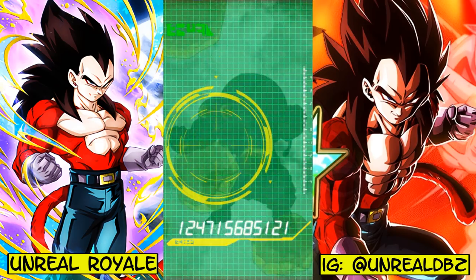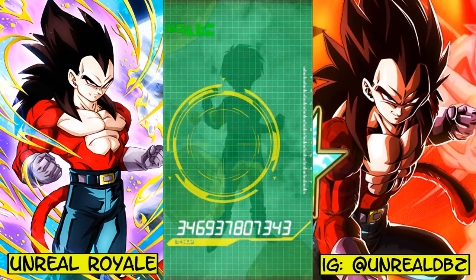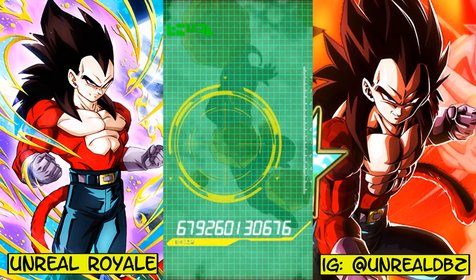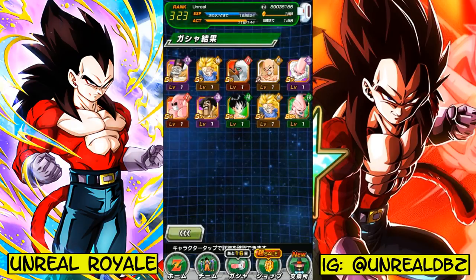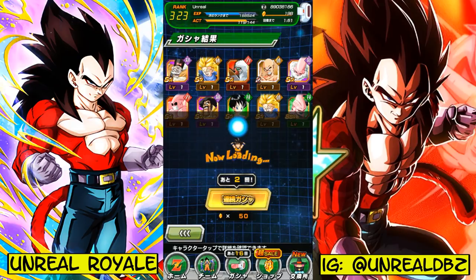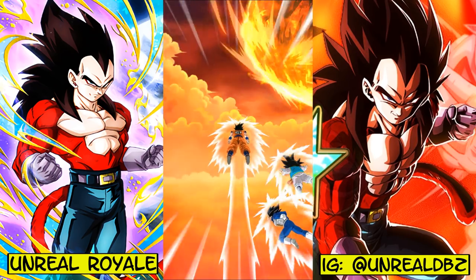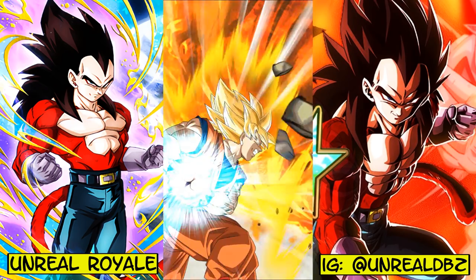Most of these cards are all fodder — Hercule, come on. Videl — fodder. Trunks — fodder. Let me get something good. I think I have this version of Kid Boo — SSR Kid Boo. That was not what I wanted, but I could add him to my Buu saga team. There's still hope, there really is. I'm really aiming for that Vegeta. If I don't get him, at least we got Goku so it could be worse.